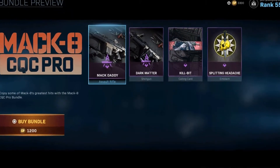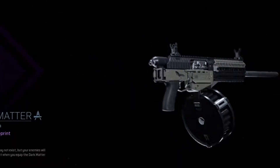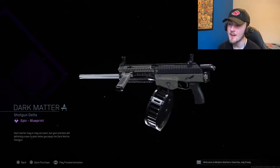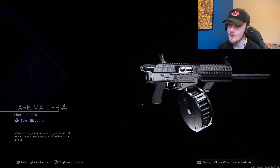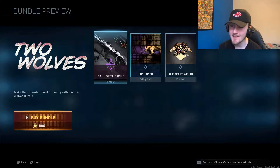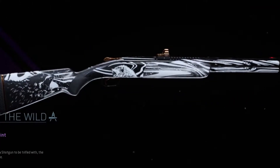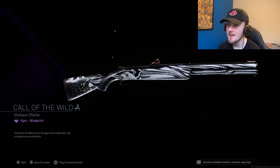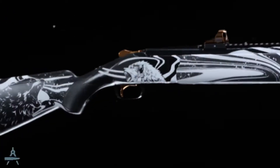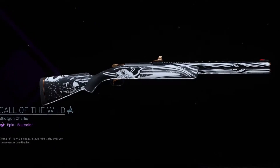We have this Mako CQC Pro bundle with this Mac Daddy Assault Rifle blueprint and this Dark Matter Shotgun blueprint. The blueprints in this bundle are nothing real special — they don't look pretty or anything, it's kind of underwhelming. And then for our final bundle, we have this Two Wolves bundle. It comes with the Call of the Wild shotgun, which actually looks really, really nice. It sort of looks like it has a zebra print, but you can actually see the wolves on it — the white wolf in the middle and then the black wolf at the back on the stock. It looks really, really nice.